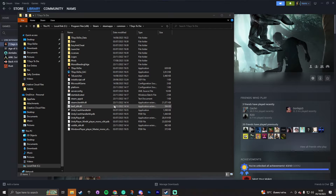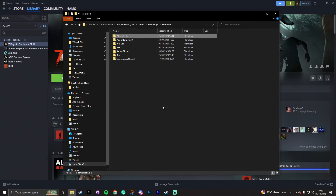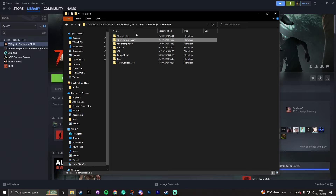What we want to do is go one step back in that path to Common, and now you'll see an overview of all the Steam games installed on your computer. Right-click on Seven Days to Die, go to Copy, then right-click in the empty space and Paste — or use Ctrl+C and Ctrl+V. Now I have the original Seven Days to Die folder and a new copy, which I'm going to rename to Ravenhurst.